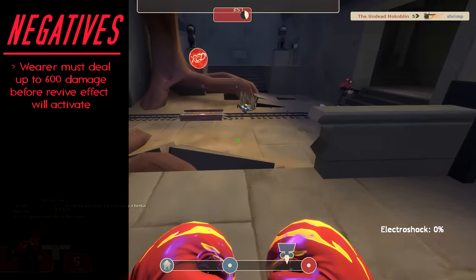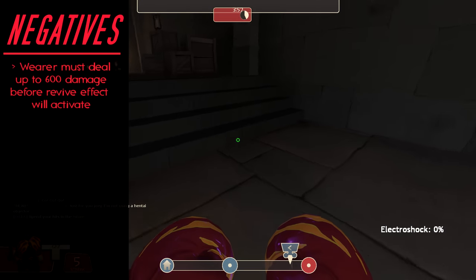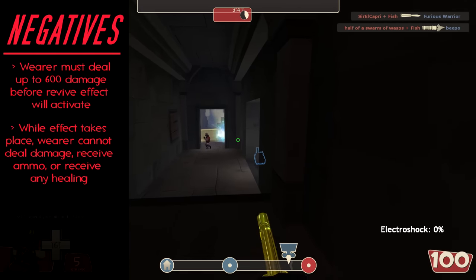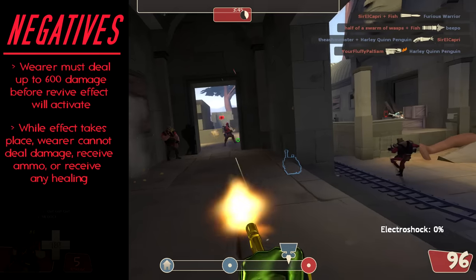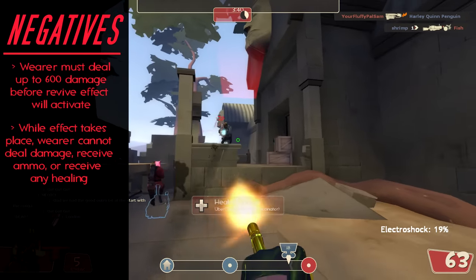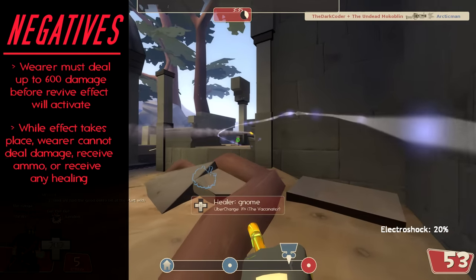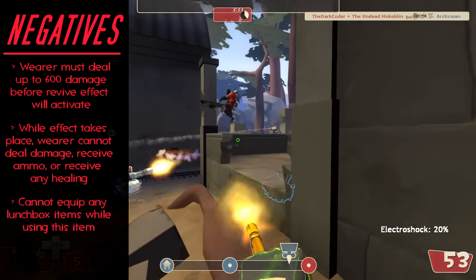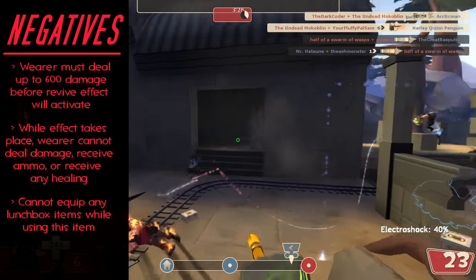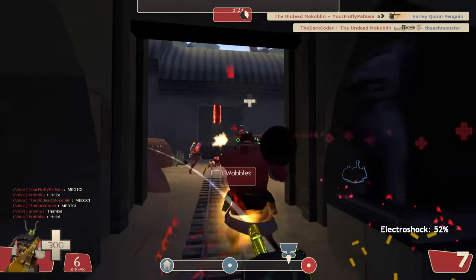Not only that, but when the weapon finally activates, you can't simply stand there and keep fighting — you frankly need to run for dear life. While the effect is active, you cannot deal damage to enemies, you can't pick up any ammo, and you can't receive healing from health packs or medics. The only thing you can effectively do is run, and you better get as far away as possible because you remain at exactly one health during this period. Lastly, you cannot equip any lunchbox items while using this weapon, which also means medics won't really want to stick with you.